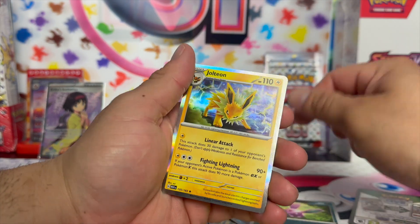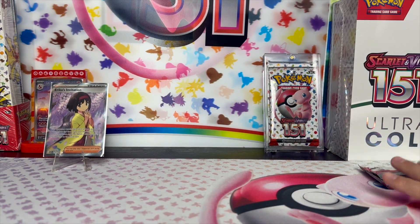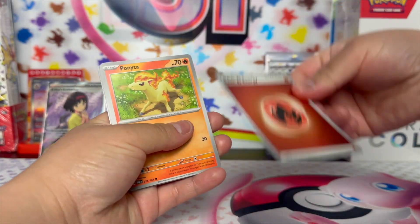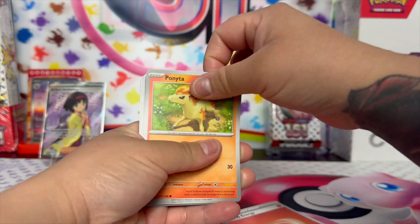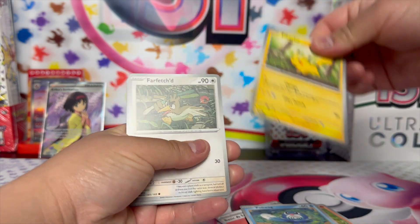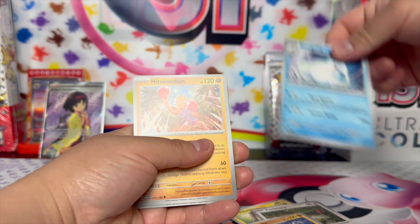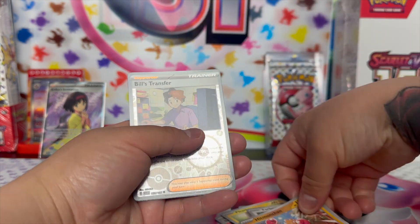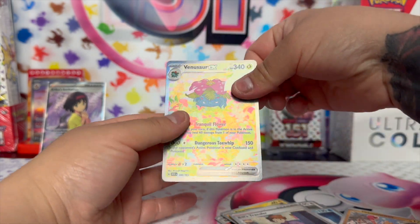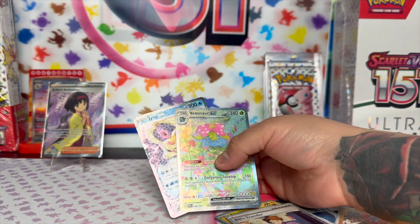Oh! I got a shiny — shiny fire Ponyta! Farfetch'd, Machoke — nice, we needed that one — Bill's Transfer. What did you get? A Venusaur! God damn, baby! And a Jynx — nice!